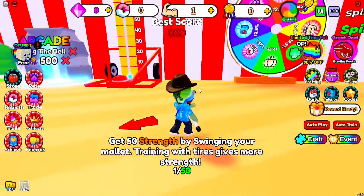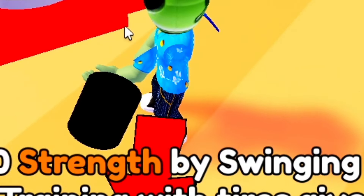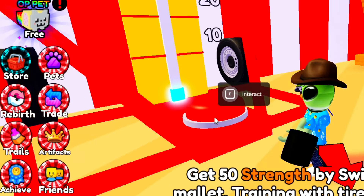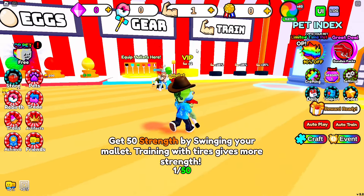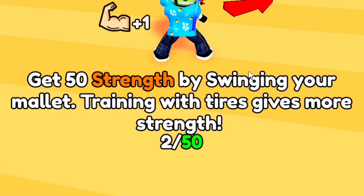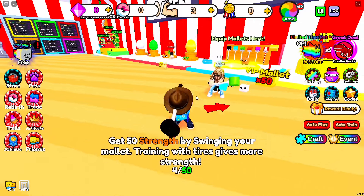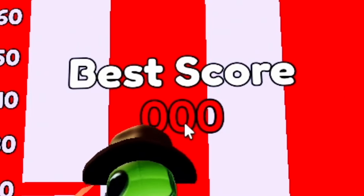If you don't know what a bell striker is, it's basically one of these hammer toy machines where you gotta swing your hammer as hard as you can on the big button and see how high up you go. Currently we have one strength — we're super super weak. We got this little tutorial going on: get 50 strength by swinging a mallet. Training with tires gives more strength, so the more we click the more strength we get.